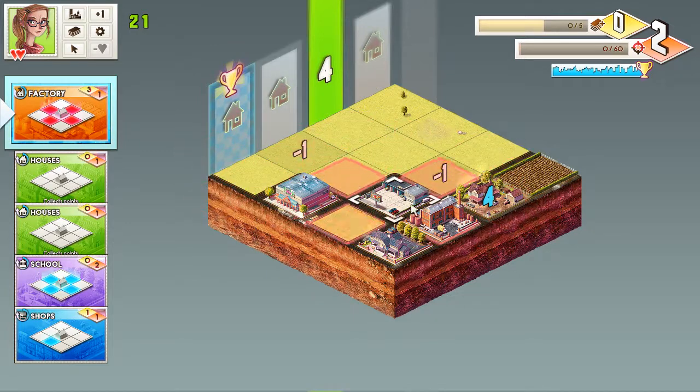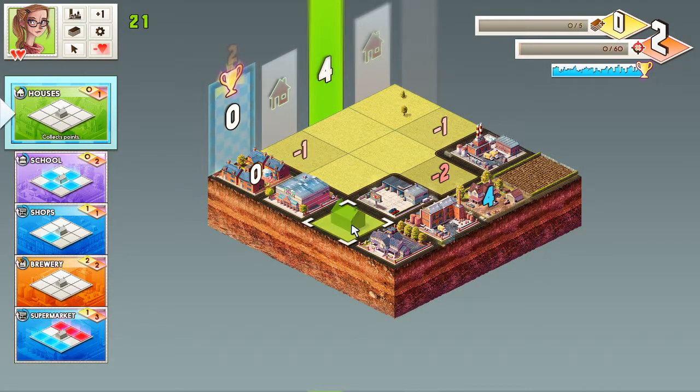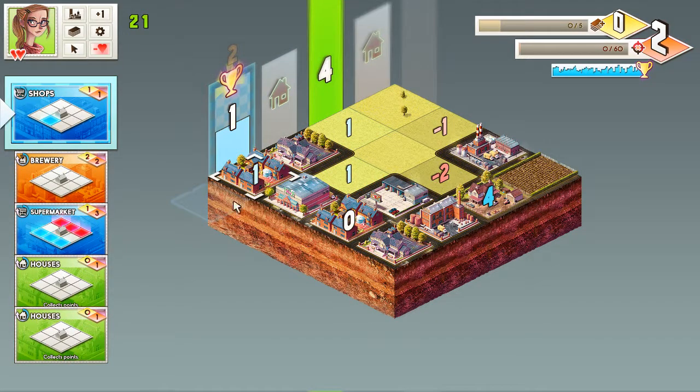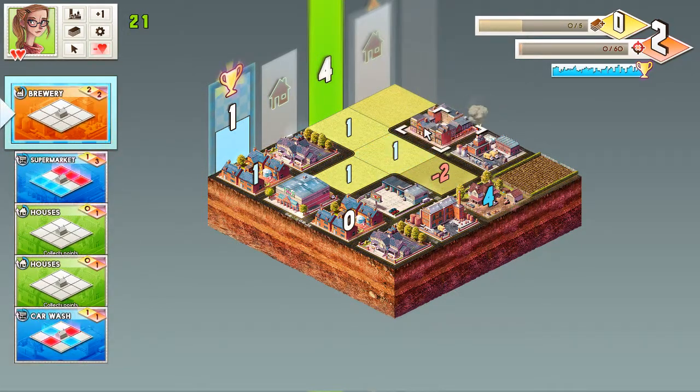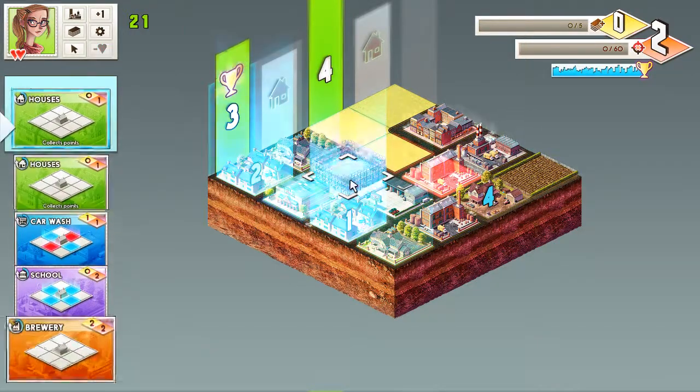The house is here, and if I put the school here that gives me one point. But I have to put the supermarket in here to get more points from that one. So if I put the brewery just there... now I have to put the supermarket here. Yes! I figured it out.